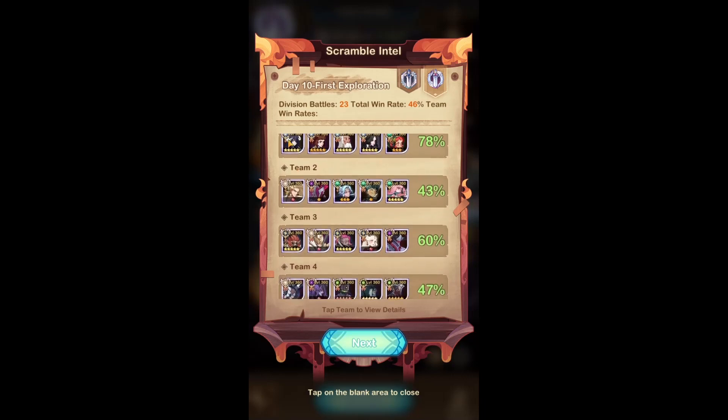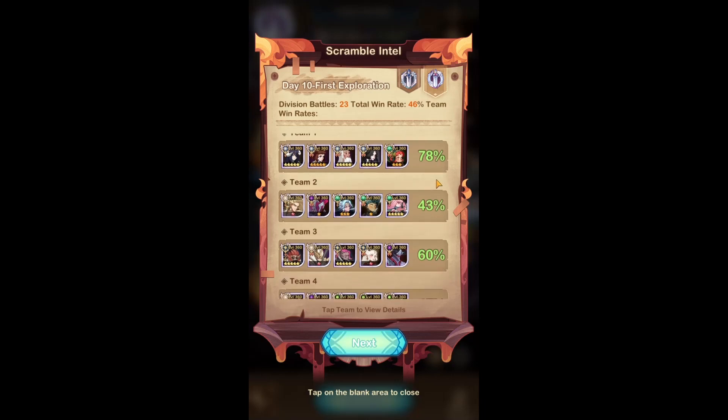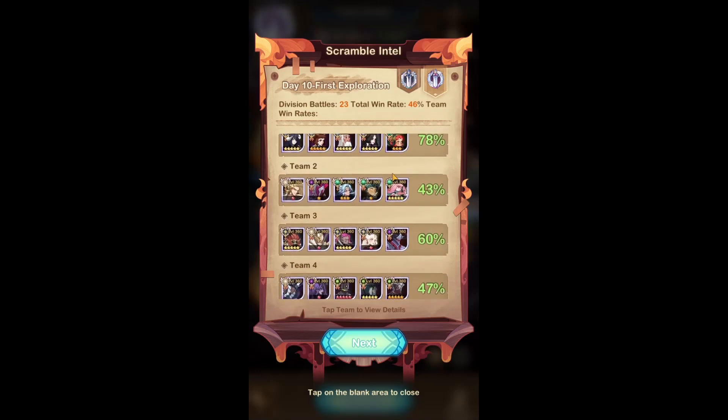The first team here is the Dimensional team, which is actually my best team, and it's such a free-to-play friendly team. This team is just kicking ass in the fire round, and I don't even have engraving on Yennefer yet. I'm going to be able to upgrade this team because later today we get access to Rem and Emilia finally.